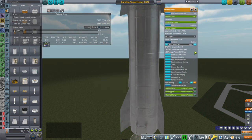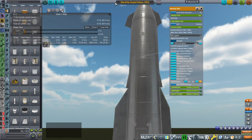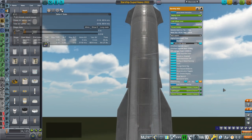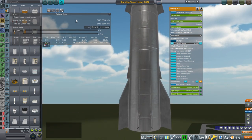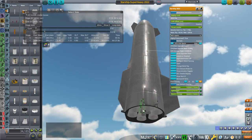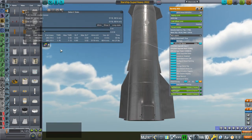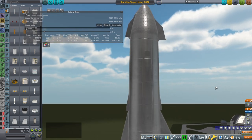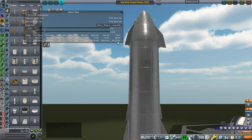How much propellant did I add? Overall, without the engines, flaps, or payload, this is 1,600 tons. That gets us to a reasonable thrust-to-weight ratio where it would light. The burn time is actually fairly quick, so you could add more propellant. I don't think they're going to go less than this.